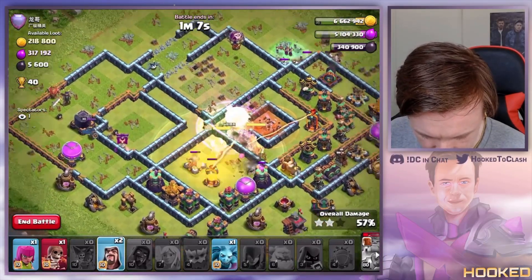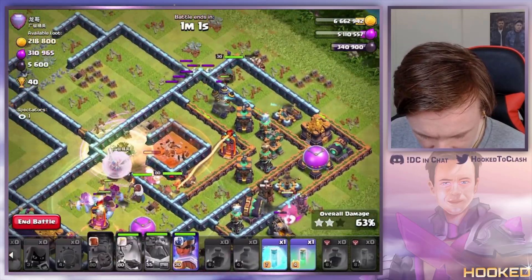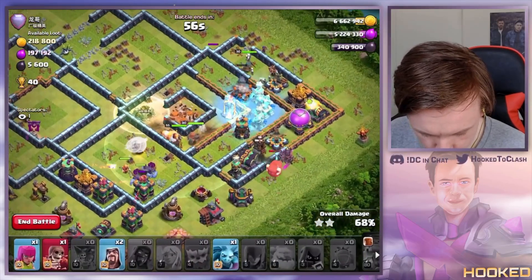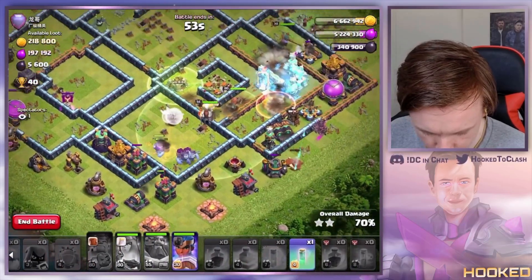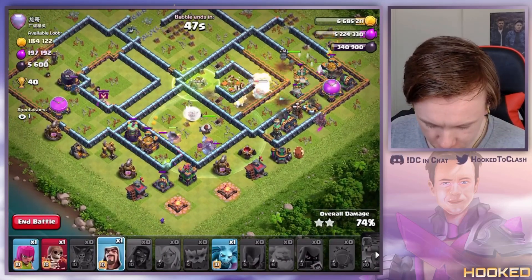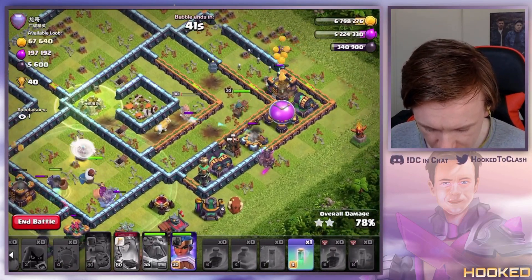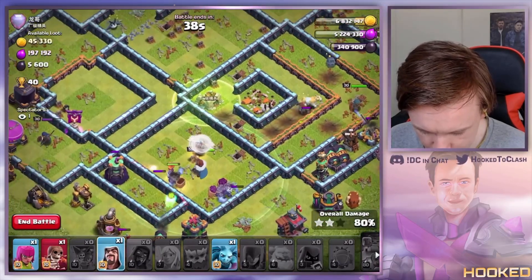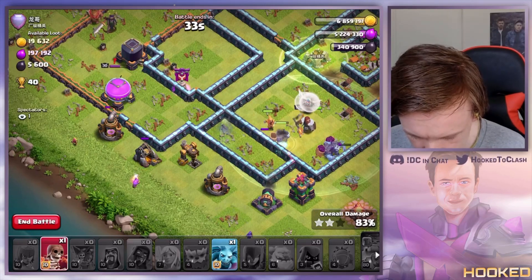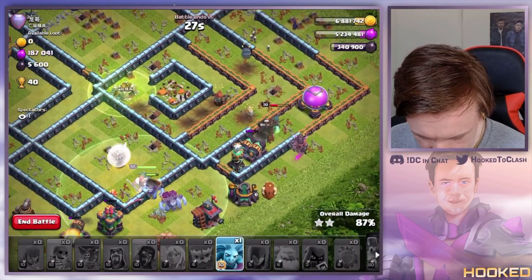I wanted to send my RC over there, but with this whole area still up on the right side I feel like I maybe should have wall-broke my king in. Witches are gonna do great tanking. My queen's coming back — maybe I put my RC on the wrong side, but we got heaps of time. The ice golem was huge in this army. Queen's gonna die but I'd much rather save my invis to deal with the royal champion on the back end. I'll wall-break that.